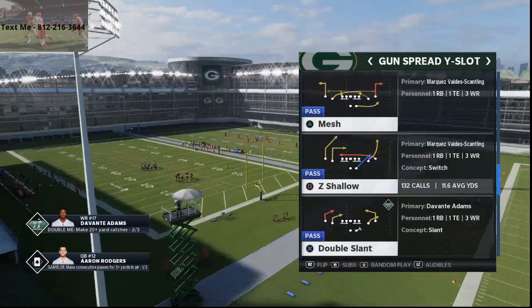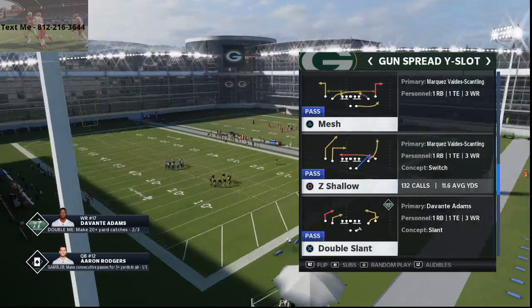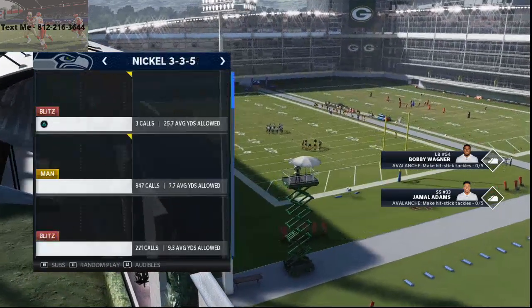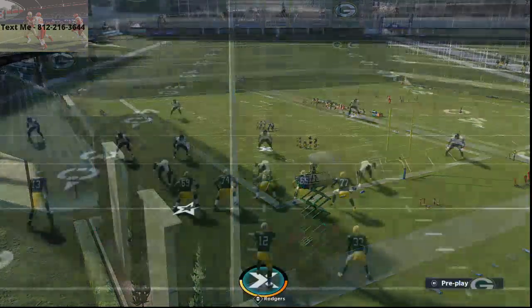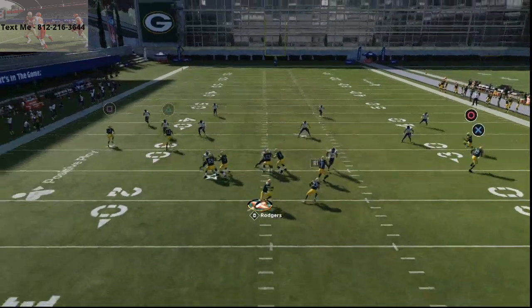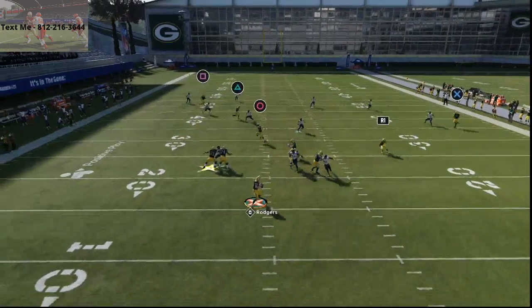The play is Z Shallow from the Arizona Cardinals offensive playbook in the Shotgun Spread Y Slot formation. All you're going to do is run this play stock. I'm going to be going against the Nickel 35 Cover 4, and you want to run this play from the left side of the field, from the left hash mark.